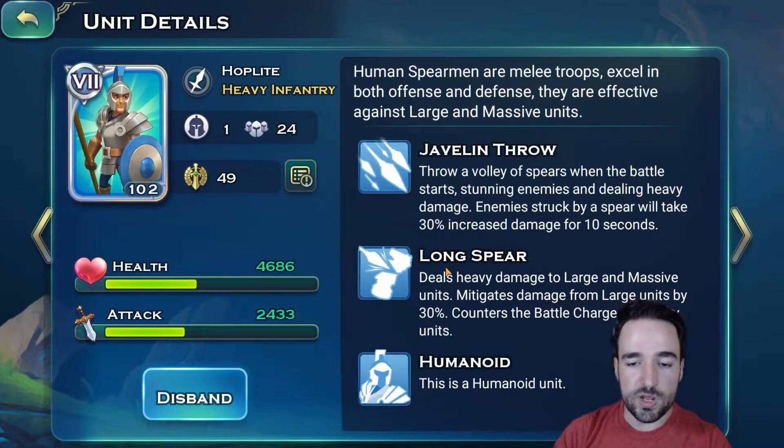Spearmen aren't the tankiest unit and don't do much damage unless dealing with large or massive units. Their main role is countering cavalry charge. When cavalry charge into a hoplite, they almost die instantly. In PvE content you will see the enemy's army, so if they have cavalry just put spearmen in the front line and they'll kill everything instantly. In PvP, you can have a few of these units in the back line to throw spears. They're also very good against big bosses with large and massive unit types.